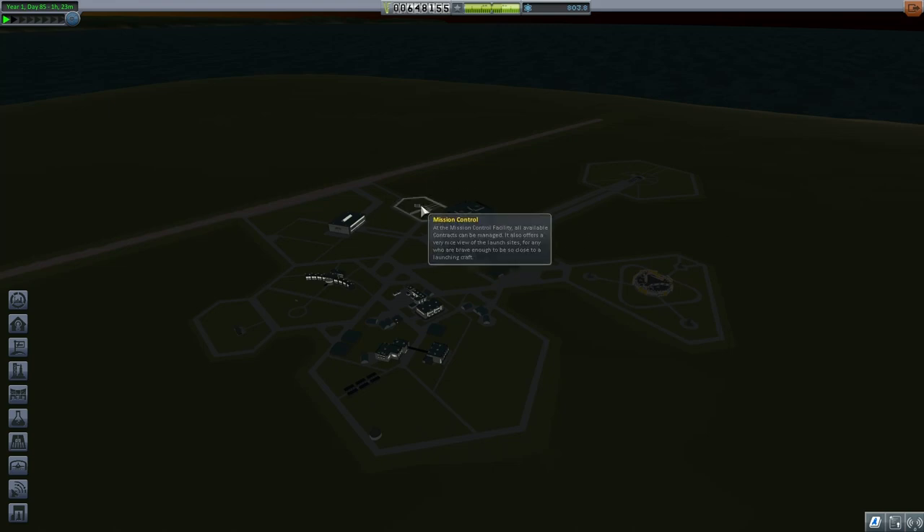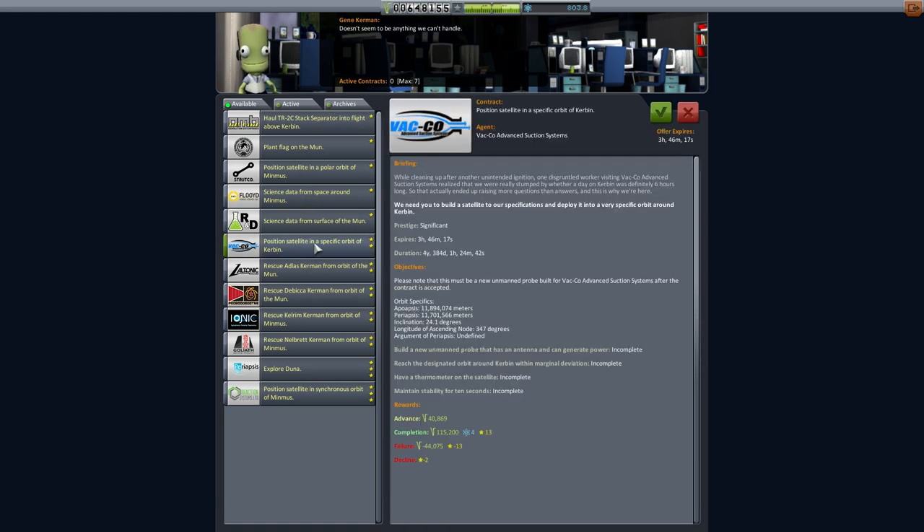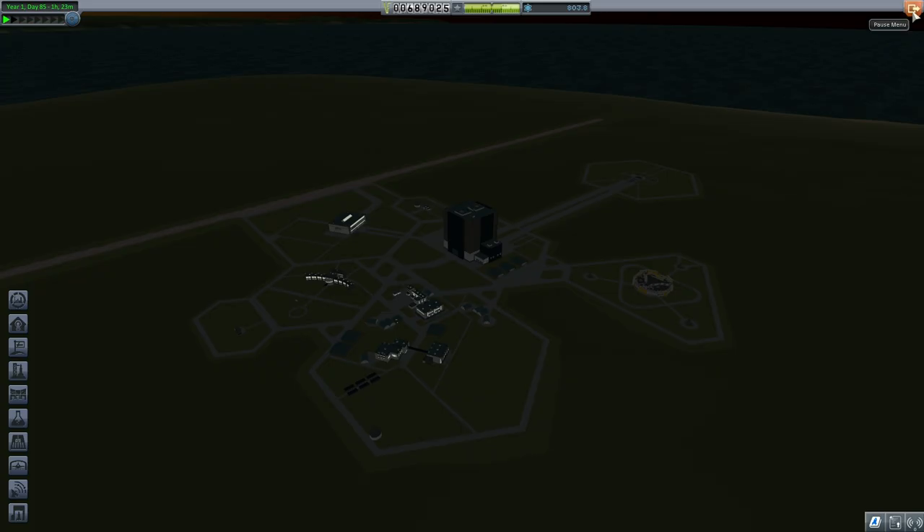Marcus House here. Welcome to episode 11 in our quick progression series. We're going to need a lot of funds to unlock some more of our building upgrades, so we'll jump into our Mission Control and see what we've got available. We'll pick up this position satellite mission here, and that's going to give us 115,000.